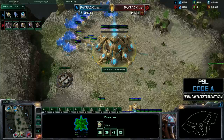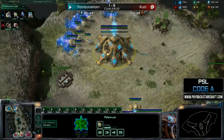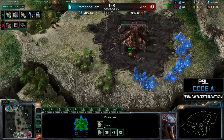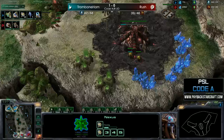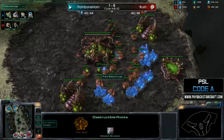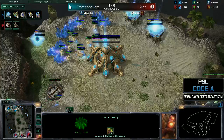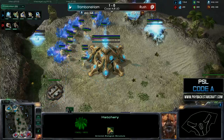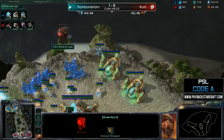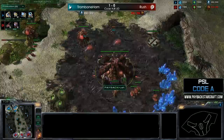The cyber core is down so we'll see what Trombone Ham decides to go for — there's the robotics facility. It looks like it's going to be an immortal sentry all-in. This is pretty similar to the build I usually do; his robo is down around the 39-40 food count and he's getting both gases at the natural, which is pretty standard. Probably in the next 30 seconds he'll put down three more gateways, get to four gates, start pumping out sentries, make two or three immortals, get up to seven total gates and push out around the 12-minute mark.